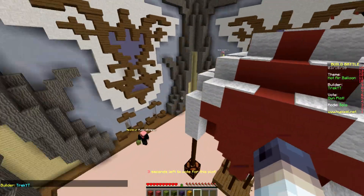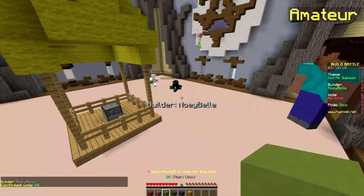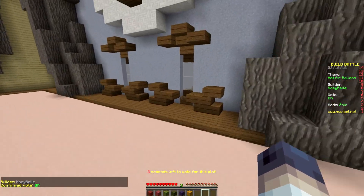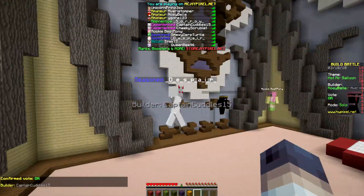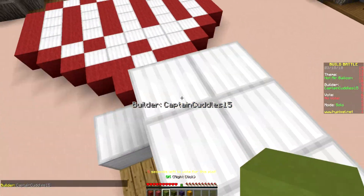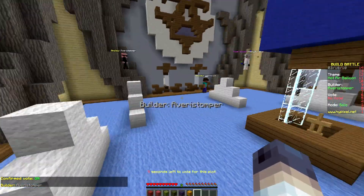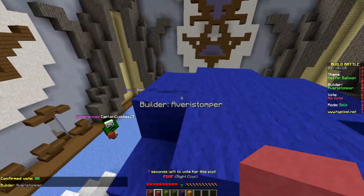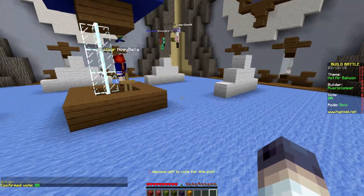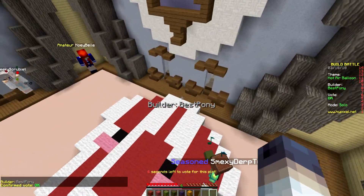I just wanted to do something different from what I know everyone else in the lobby is going to do. There's definitely some seasoned players in the lobby, so there are probably some decent builders in there. This one I'll give an okay — I know what they were going for, kind of like a deflated one on the ground, but I'd rather have seen something different. This one I'll also give an okay — the hot air balloon itself just isn't that amazing. And this one — I hate pixel art. I can't stand it, especially in Build Battle. To stand out you really have to build something.